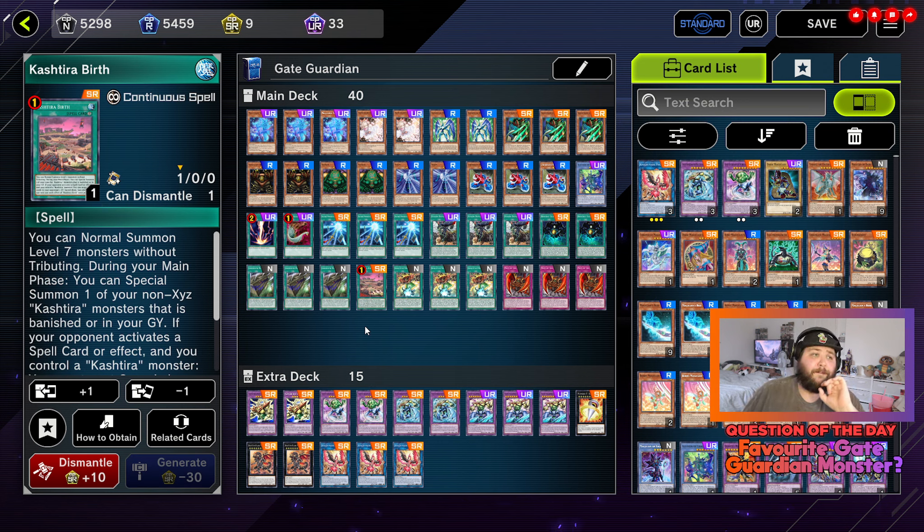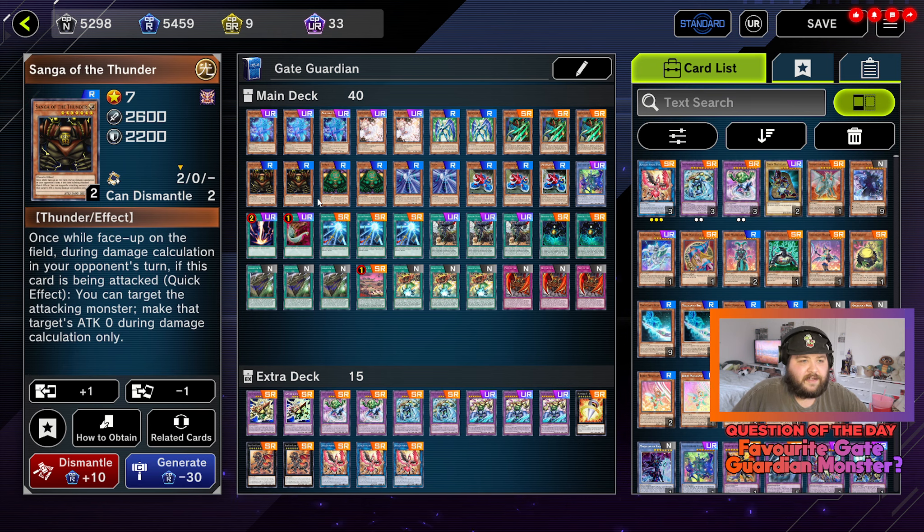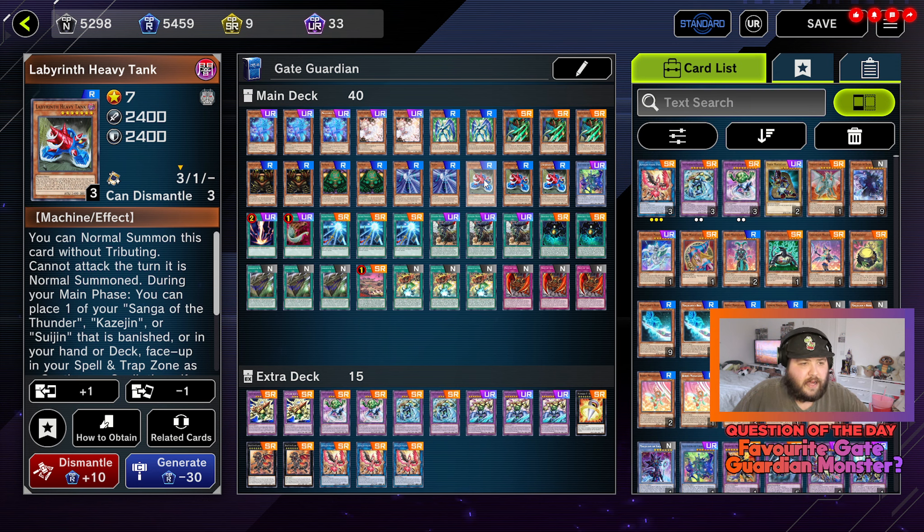One copy of Kashtira Birth — this is a continuous spell for the Kashtira archetype and the only Kashtira card we run in the deck. The effect you want is that you can normal summon level seven monsters without tributing. Just being able to normal summon these monsters for basically free is stupidly nice.